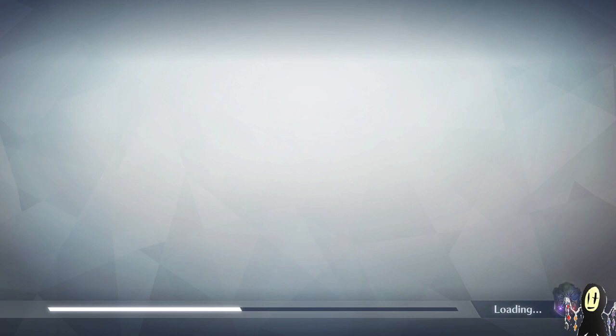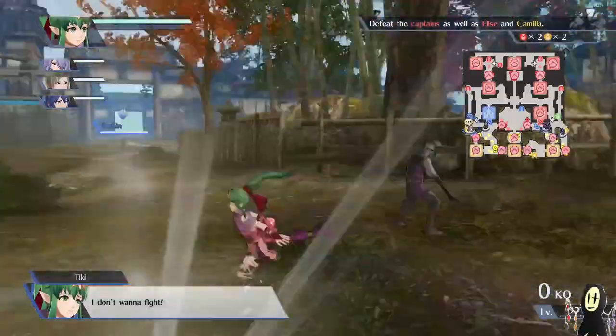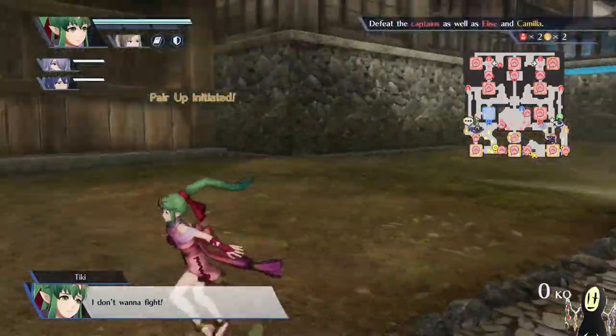As it happens, Robin plays an important role in this route, since she has the solidarity skill which increases Tiki's damage even further. The general strategy that I've done for this map and for this overall route is to get one of your strongest units to babysit the allied commander on the right half of the map. And then you have your strongest axe user to take care of the fortress on the southeast.